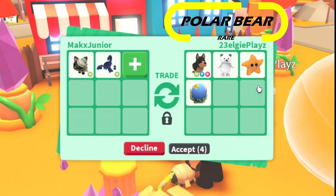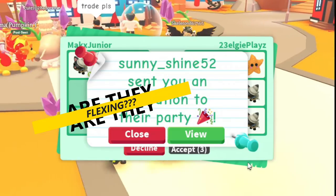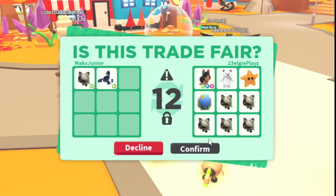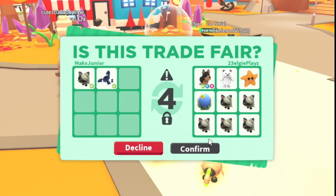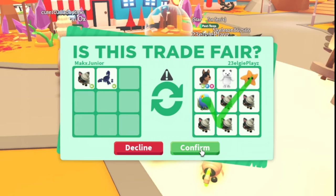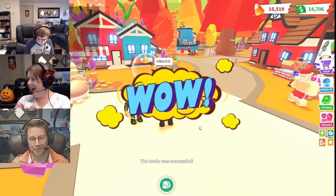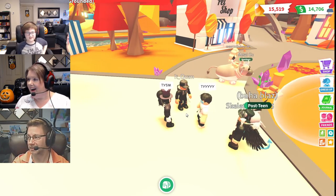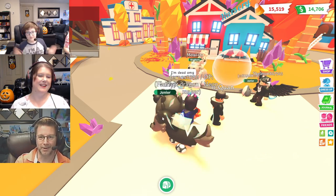A polar bear, a starfish, and an ocean egg! I wonder if they're flexing. We'll see if they're flexing — go accept! Oh my gosh, a polar bear — you've wanted one for so long! I think this might be a flexing thing, I hope not. They hit confirm, I'm going to confirm. Hopefully it goes through — wow, there we go! That's a fabulous trade! We just traded a couple neons and that was pretty exciting. We'll see you in the next video, bye!